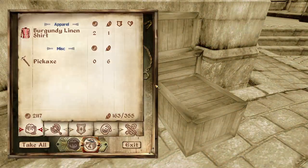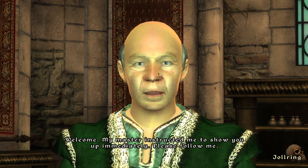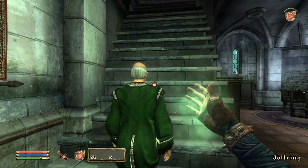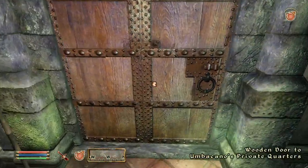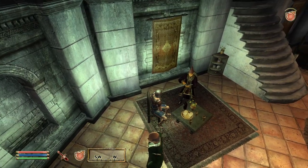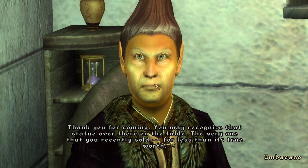Into Umbacano's manor. His servant greets us: 'My master instructed me to show you up immediately, please follow me.' We head upstairs. Umbacano says: 'Ah, the treasure hunter, please have a seat.' No touching the cheese - it's stealing. 'Thank you for coming. You may recognize that statue over there - the very one that you recently sold for less than its true worth.'